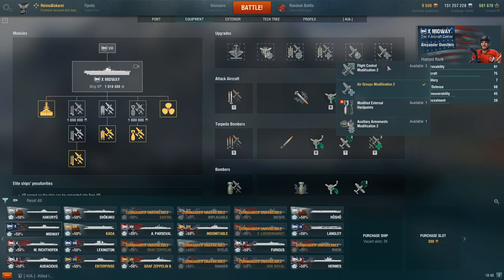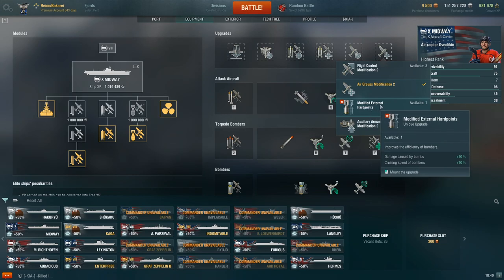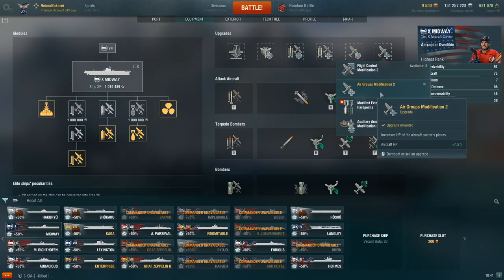For the sixth slot on Midway, I take the HP. The way I view the sixth slot for any tier 10 carrier is: what do they excel at? Midway doesn't have the fastest planes — she has tankier planes compared to Hakuryu. The unique upgrade improves speed only for the dive bombers while increasing their damage by 10%, which is more focused on a dive bomber build and gives up the flexibility from rockets and torpedo bombers. That's why I take the flat HP on Midway. The unique upgrade is fun in randoms, but in ranked or clan battles, the flat HP is just better.